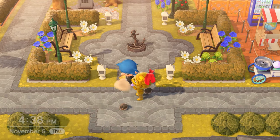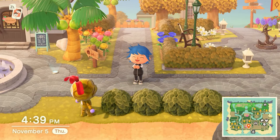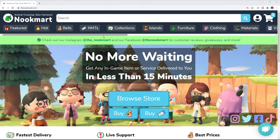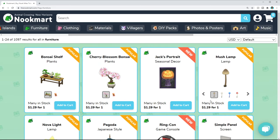They just drop off the stuff and now I'm planting the bushes, and we are all set — good to go. Like I mentioned, they have literally anything you may want in the game. It's not just for materials — you can even get full sets of DIY recipes, furniture items, or even villagers.